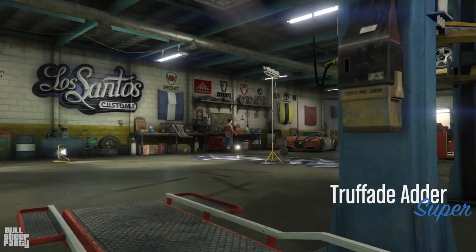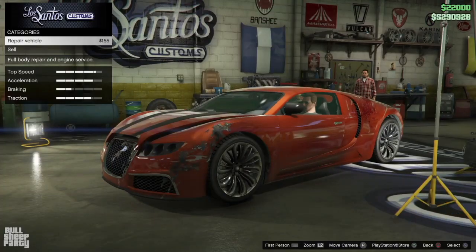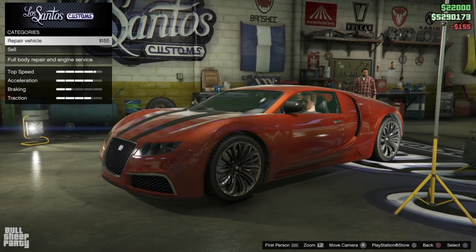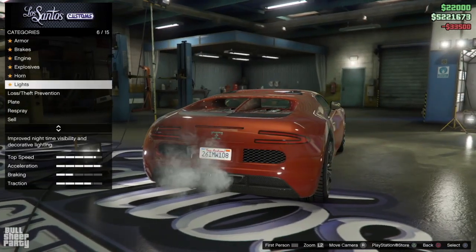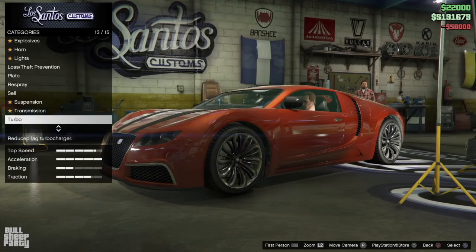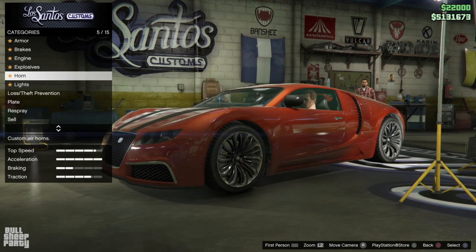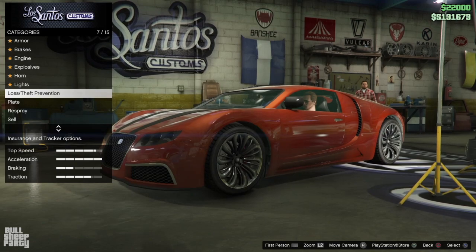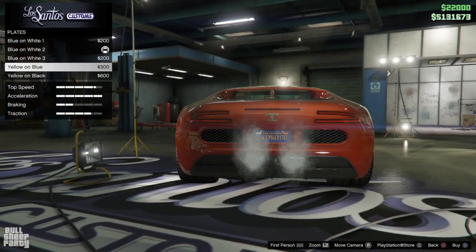Here we are at Los Santos Customs. Just like we do with every podium vehicle, the first thing we're going to do is check the sale price — and this one sells for zero. That's a bit disappointing. Let's customize it, starting with the performance options first. As we're scrolling through, I'm rudely reminded that this vehicle was released in 2013, and nowhere is that more evident than here, where the first customization option is the license plate color. Awesome.